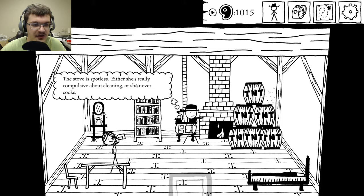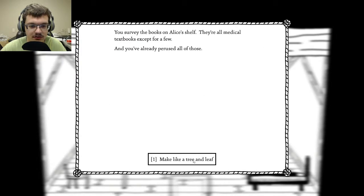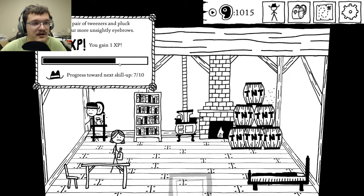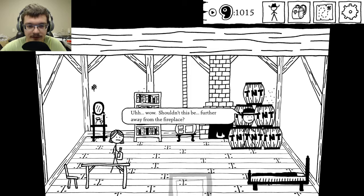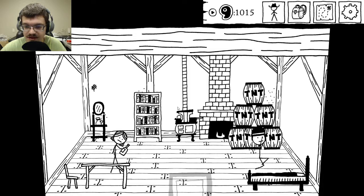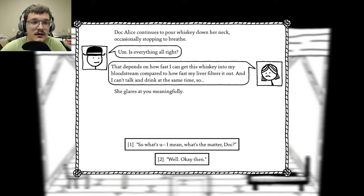This stove is spotless — either she's really compulsive about cleaning or never cooks. This vanity doesn't look like it's seen much use. Let's preen a little — you grab a pair of tweezers and pluck some unsightly eyebrows. I didn't know you could get XP from that. Doc Alice continues to pour whiskey down her neck, occasionally stopping to breathe. Is everything alright? That depends on how fast I can get this whiskey into my bloodstream compared to how fast my liver filters it out — and I can't talk and drink at the same time, so she glares at you meaningfully.